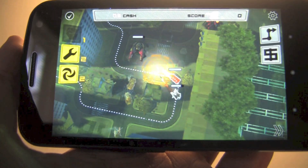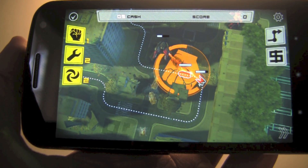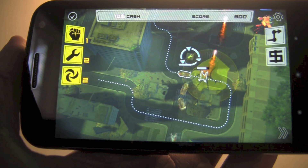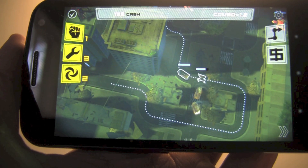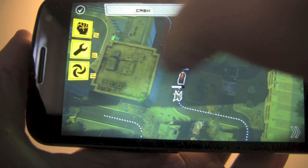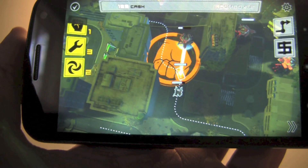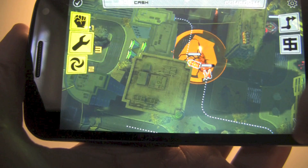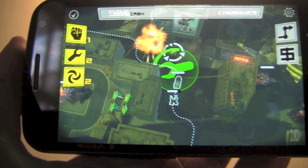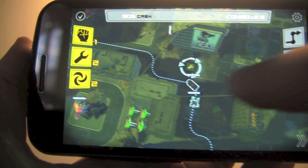Anomaly Korea has some new power-ups, including a blast power-up that allows you to shoot further and faster than normal to take on a large group of enemies or some enemies that are slightly out of range. As you destroy more enemies, you'll be able to pick up additional power-ups and use those throughout the game. There are still some familiar power-ups, like the repair tool, and as your units cross through the perimeter of that power-up, they'll regain some HP.